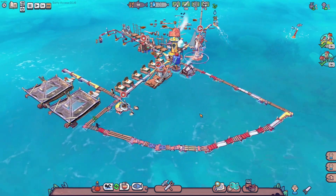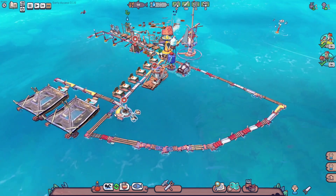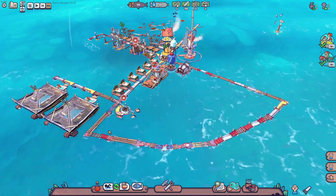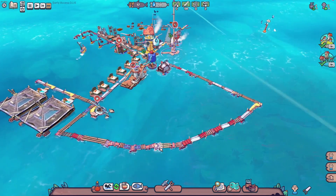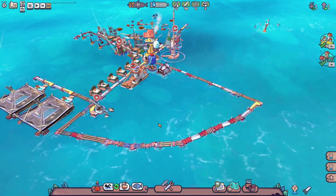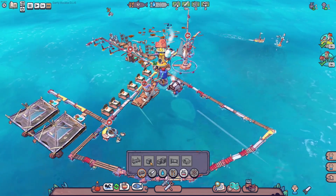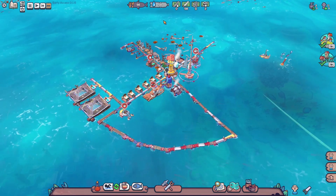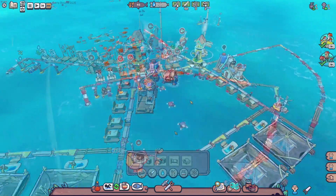It might be better to build houses along here and then put another ring and another set of houses, because then we'll know exactly how far in we have to build. I'm trying to work from the outside in to maximize space use, because we don't have a lot. This is gonna be a perfect circle - well, one side is gonna be open for boats, but that's besides the point.